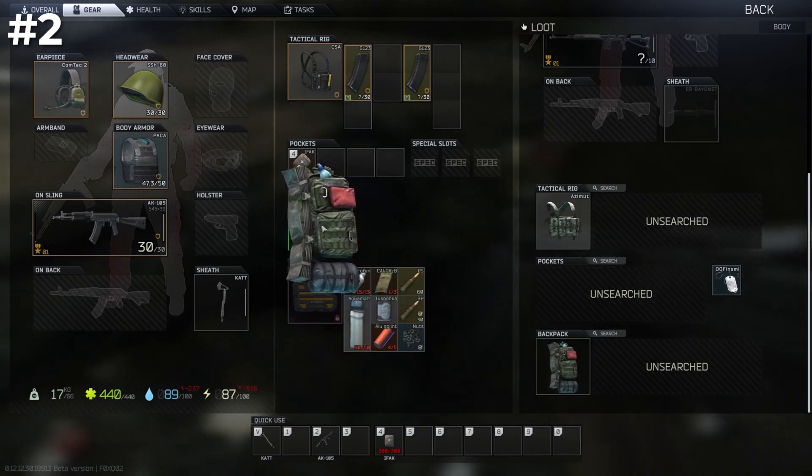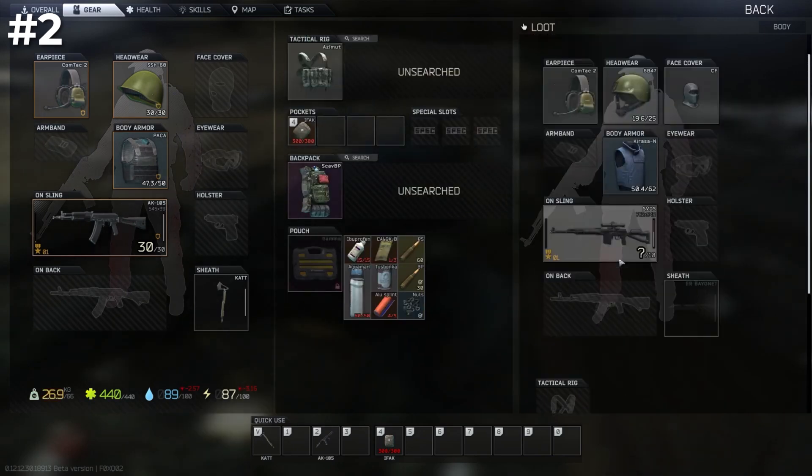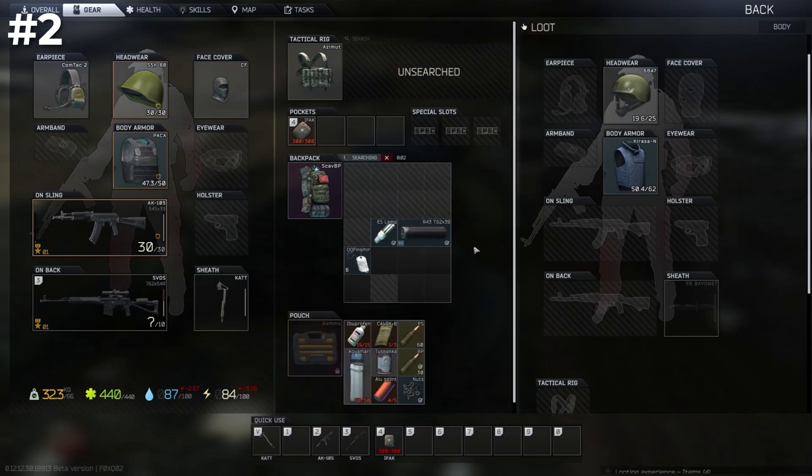but find yourself favoring a particular pistol, you can now dispose of the surplus weaponry cluttering your inventory. Likewise, those bulletproof vests that have seen better days can be jettisoned to free up space for more critical items. This newfound freedom to declutter your virtual life not only enhances gameplay, but also adds a touch of realism to the chaotic world of GTA 6.